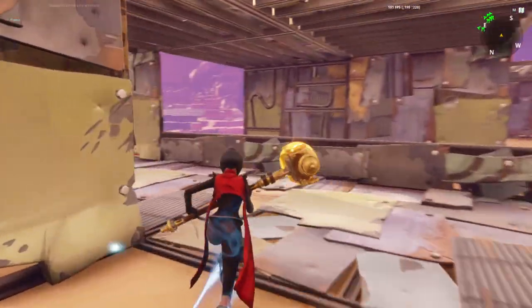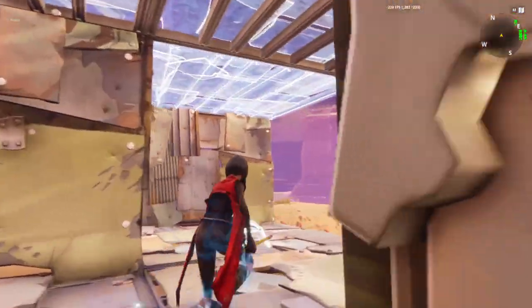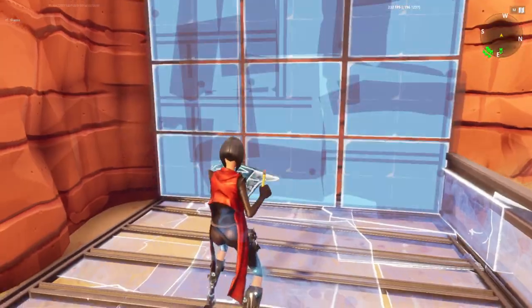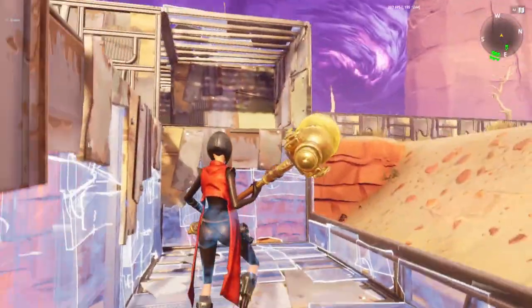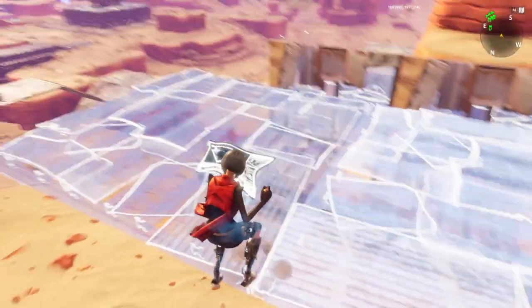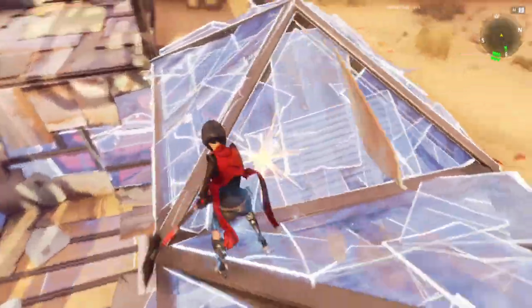We're gonna come back over to this one. We're gonna fill this up with ceilings. Drop down here, put two floors, two small walls, a whole wall, wall, wall. Jump up here, put two ceilings right here. Put two floors, two cones — actually no, there's two floors.